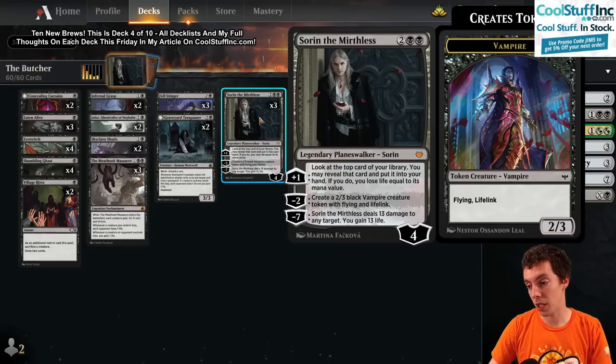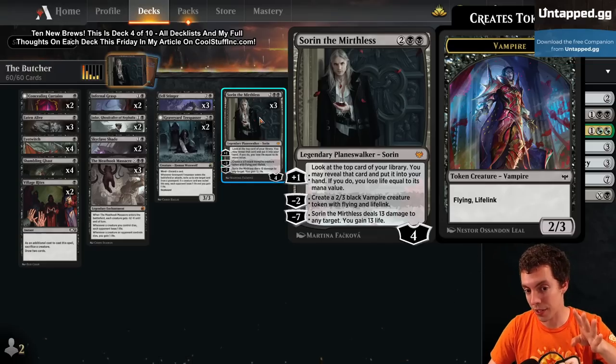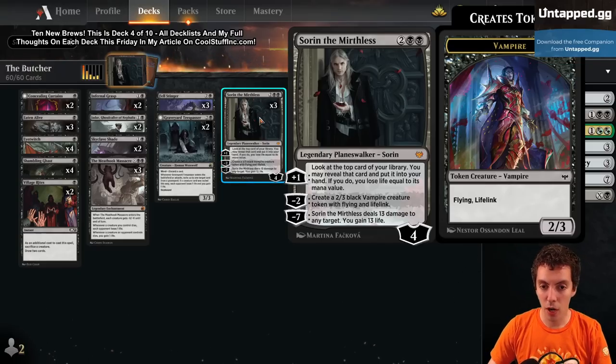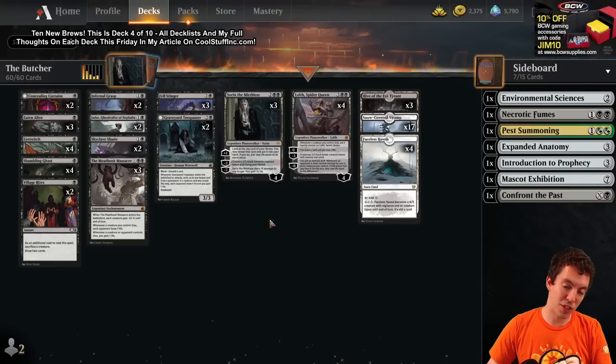Sorin the Mirthless I think is really, really good. He's like a plus-one Dark Confidant, but you can choose not to. Minus makes a Vampire or Nighthawk - just a super solid grindy Planeswalker, which is nice. It complements Lolth really well and complements the top end of the deck.